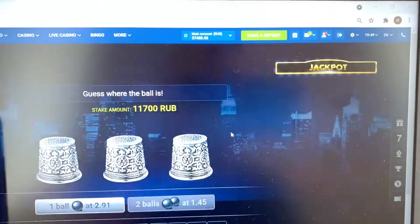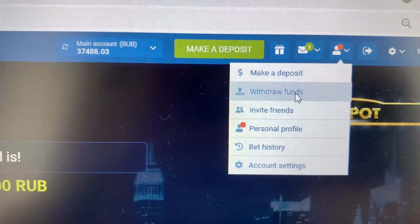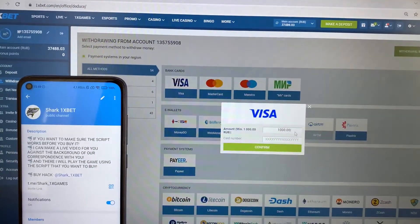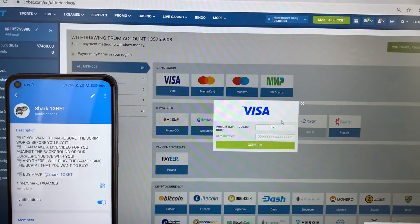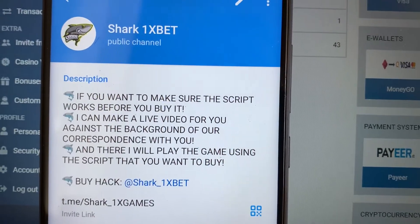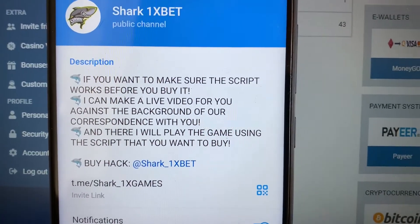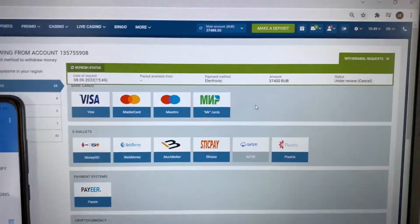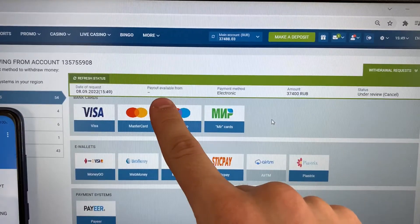I love this. Okay, go to the personal account guys, withdraw funds, withdraw funds, and I withdraw it to my Visa card. Subscribe to my official Telegram channel guys and write me if you want this real hack for 1xbet Symbols game.